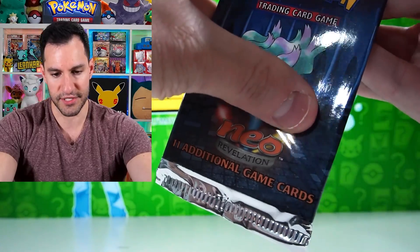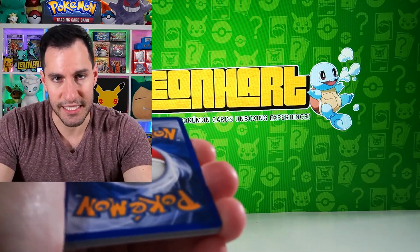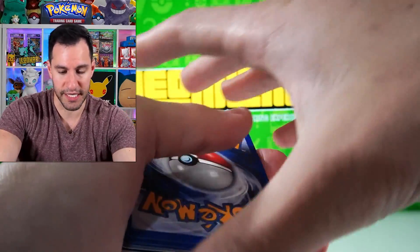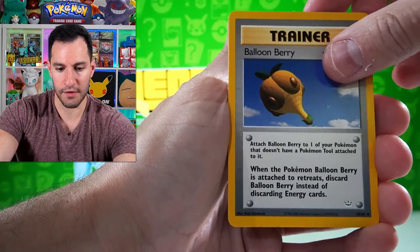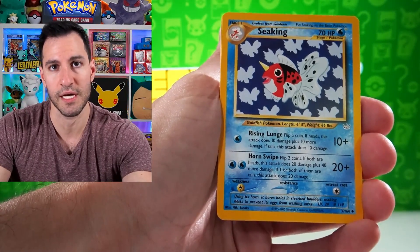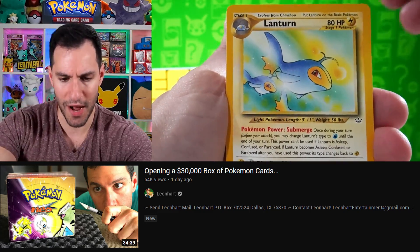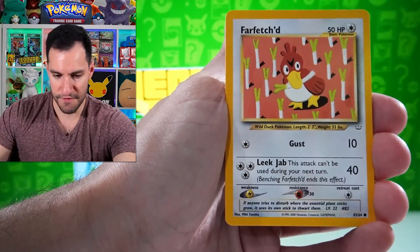Very cool set — I have a feeling it just wasn't printed as much as the other Neo sets, even though it does have shinings in it. Neo Genesis doesn't have shinings — it just has the T17 Typhlosion and the Lugia. Same with Neo Discovery. I did a cool collaboration with some big streamers — KuruHS, Jacobs, and Sapnap — if you want to go check out that video it was this Tuesday's video, go watch it, it was fun — it was a stream.